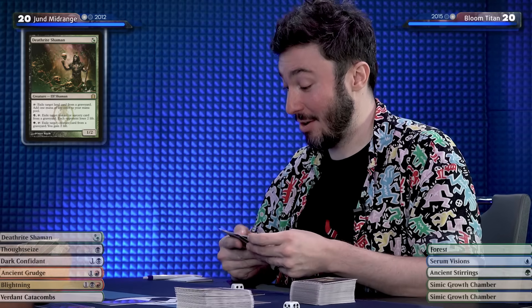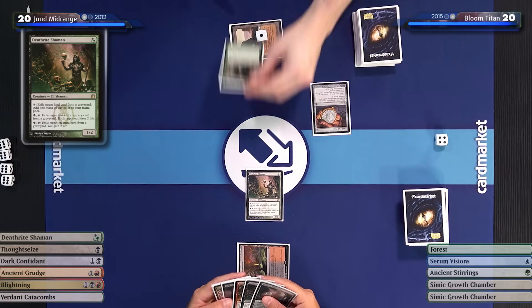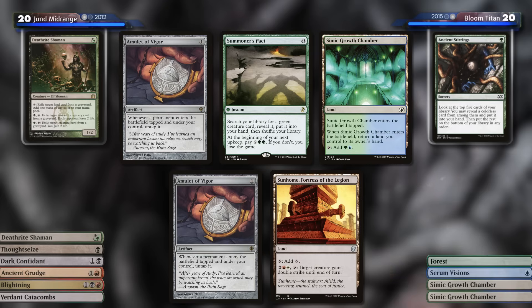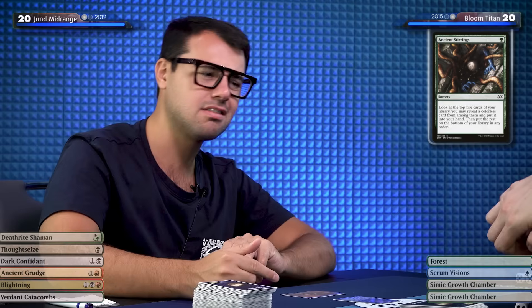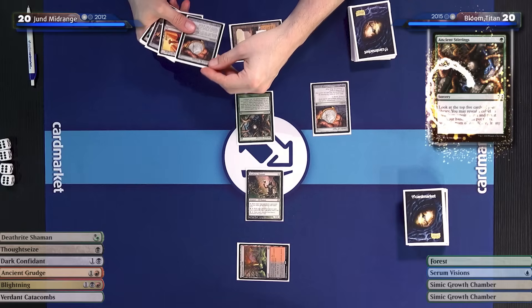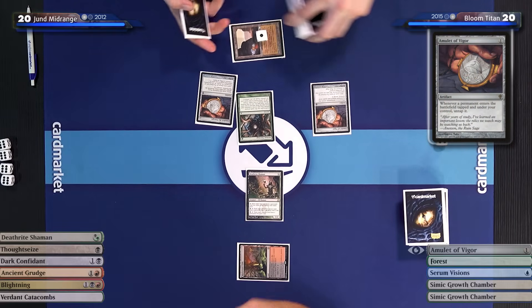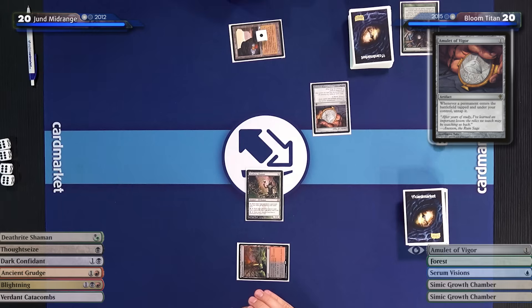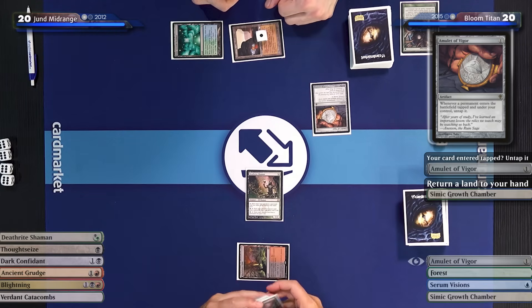I'll use a counter on my Gemstone Mine and play Ancient Stirrings. For a while in Modern, Ancient Stirrings was getting attention because people wanted to ban the card — it was being played in Tron, Amulet of Vigor, everywhere. Because colorless spells are good. Everyone was like, 'you banned Faithless Looting, you've got to ban Ancient Stirrings too now.' I'll show you what I get: Amulet of Vigor — again! Too bad I don't have any floating mana to cast it. I'll play a Simic Growth Chamber, bouncing the Gemstone Mine back to hand since it was going to die anyway. The Amulet of Vigor enters — wait, no it won't. I have an Amulet of Vigor already — I'll tap it and cast Serum Visions.